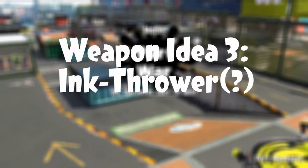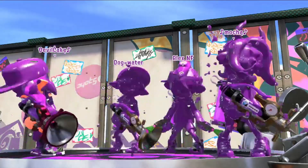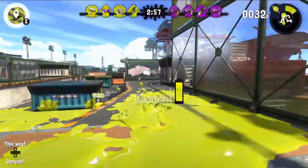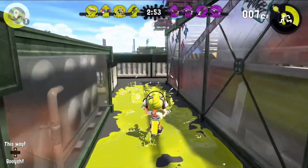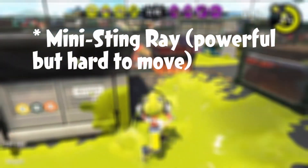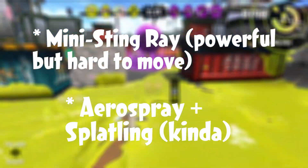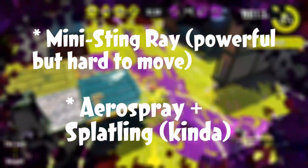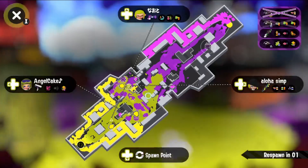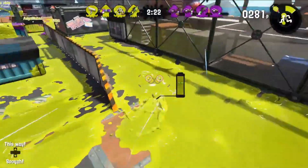Weapon number 3: an ink thrower. I unfortunately couldn't think of a good name for this one, but to put it simply, it's like a flamethrower that shoots ink. I can see one of two ways this idea could work. You could make it like a mini stingray and have it be really powerful but also unwieldy. Or you could make a weapon with the fire rate of an aerospray and the shot spread of a splatling. Maybe that idea seems a little too OP, but I think a weapon based on a flamethrower would be a perfect fit for the chaotic nature of Splatoon 3.